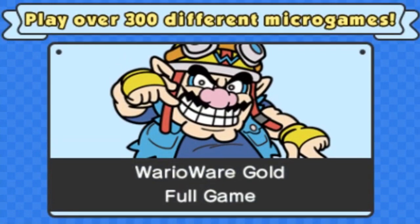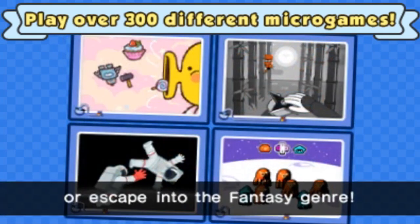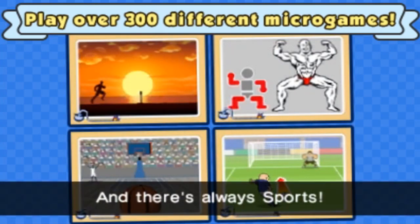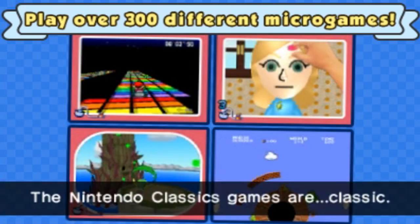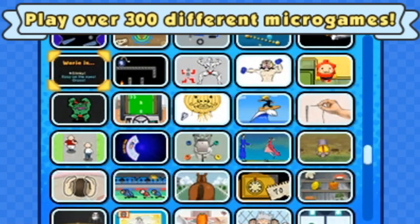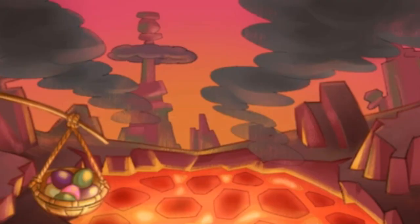We're doing good, thanks Wario. The piggy was eventually my downfall — I was able to do it for a long time. Game over. Over 300 different micro games — this is different than the other screen. Check out the 'That's Life' games, escape into the fantasy genre, and there's always sports. Nintendo classic games are classic — we get a sneak peek at featured Nintendo games.